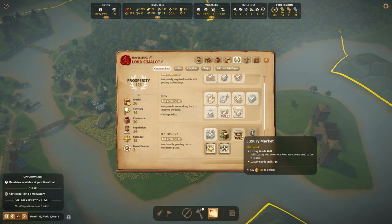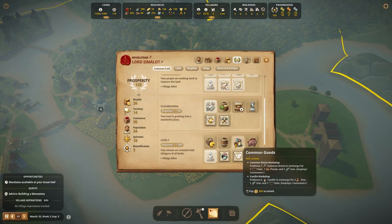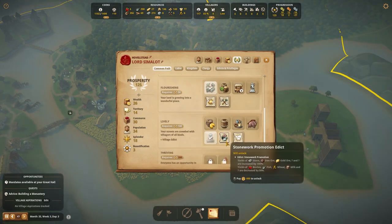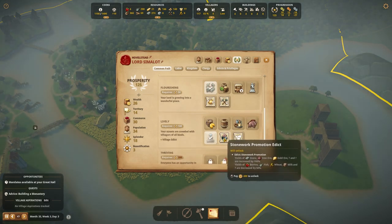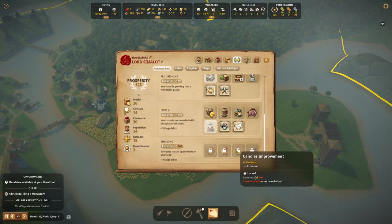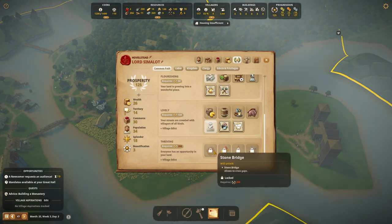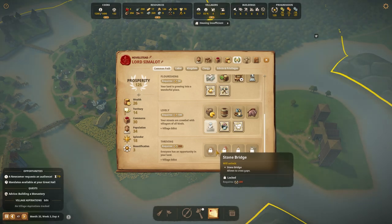Luxury goods — I don't really have any luxury goods yet. I could get luxury goods: jewelry is a luxury good, and candles are a luxury good as well. Also, I could unlock a stone bridge, which would be nice.